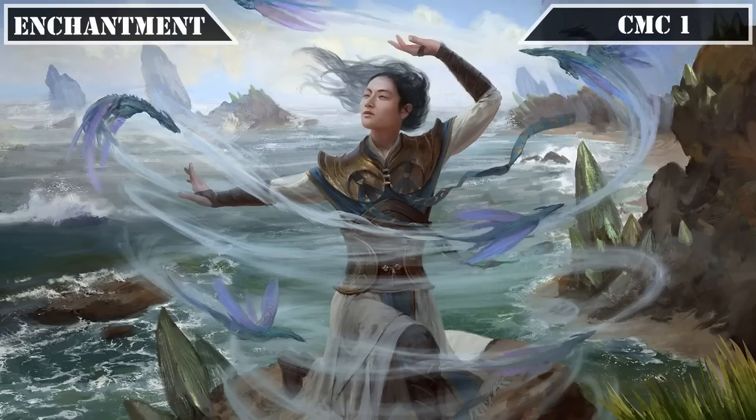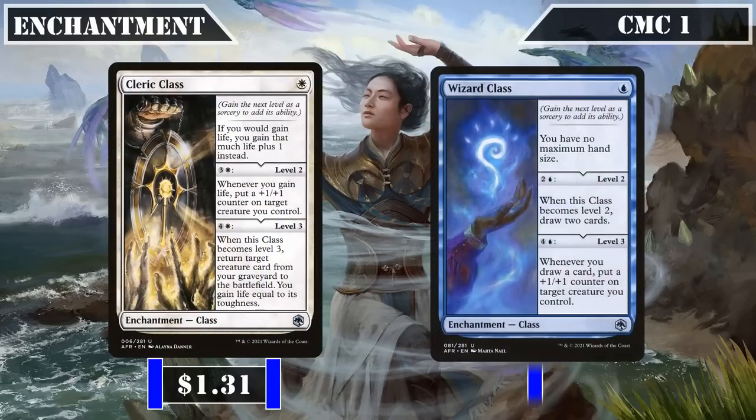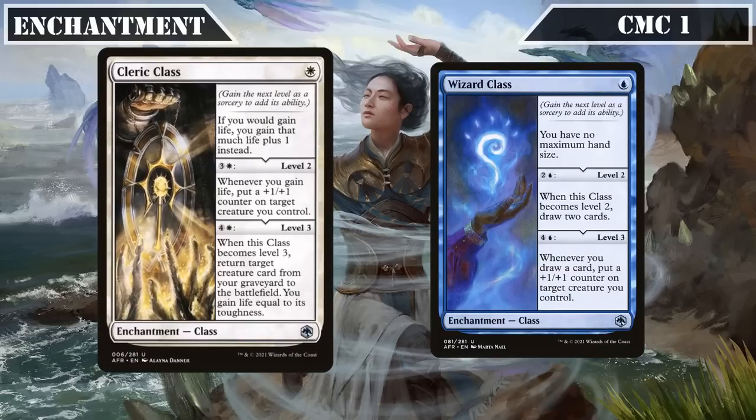Opening in the CMC 1 slot of our enchantments, we have Cleric Class and Wizard Class. Cleric Class at level 1 has us gain 1 extra life whenever we would gain life. At level 2 (3 and a white), whenever we gain life, puts a +1/+1 counter on target creature we control. At level 3 (4 and a white), returns target creature from our graveyard to the battlefield and has us gain life equal to its toughness. Its various life-gain-centric effects synergize very well with our commander's passive life gain — improving said life gain, permanently growing our creatures, and providing a one-time reanimation effect with life gain attached.